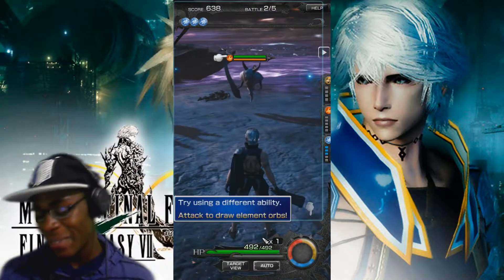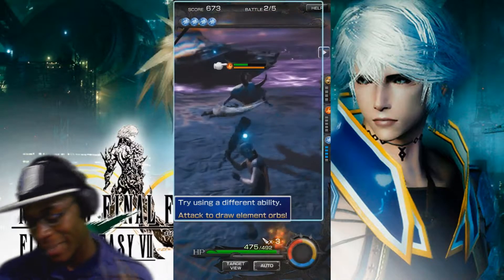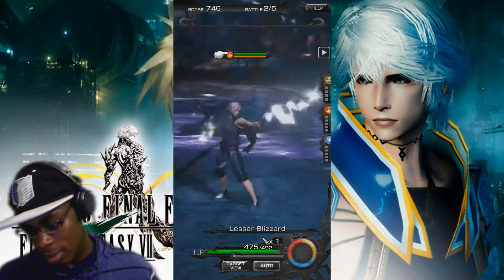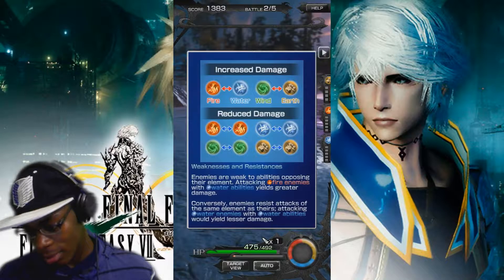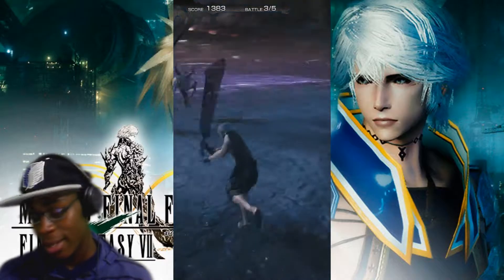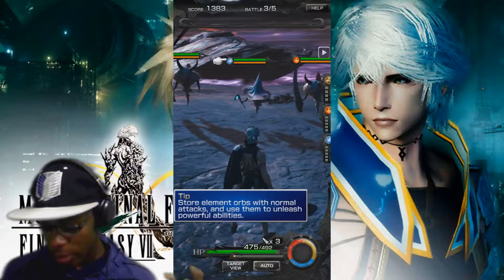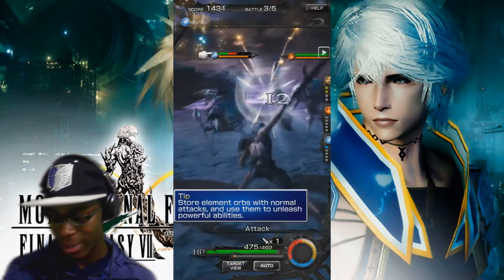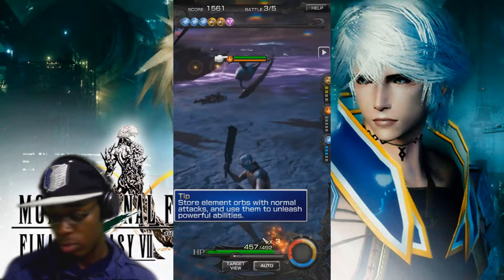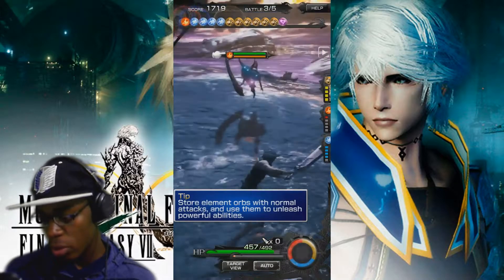Okay, when you're about to kill an enemy you say 'time to die' — why not? It's just so cheesy, I really can't help it. Time to die! Oh my gosh. Store element orbs with normal attacks, use them to unleash powerful abilities. The game just seems so simplistic — tap to attack, get elemental orbs, use elemental attacks.